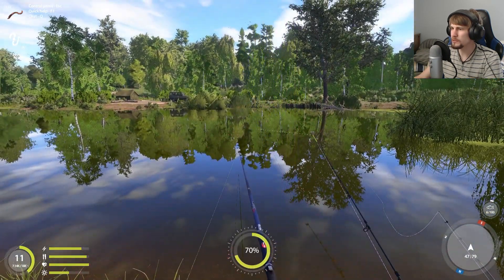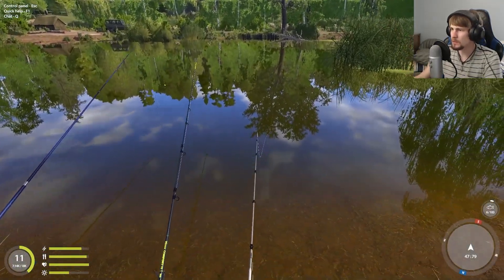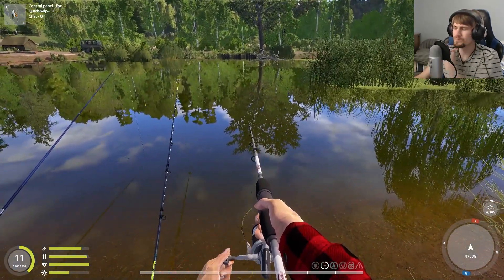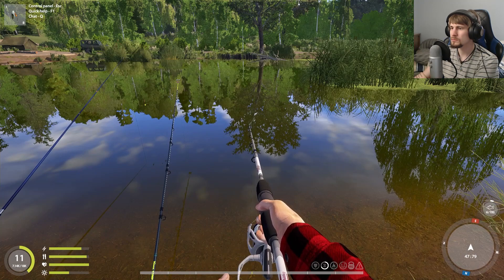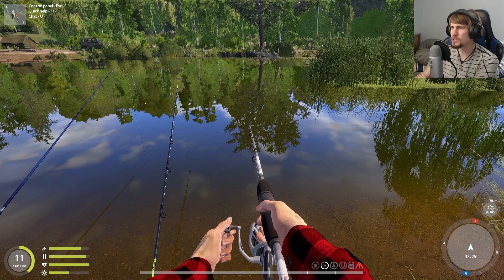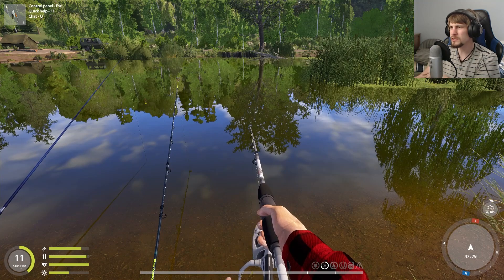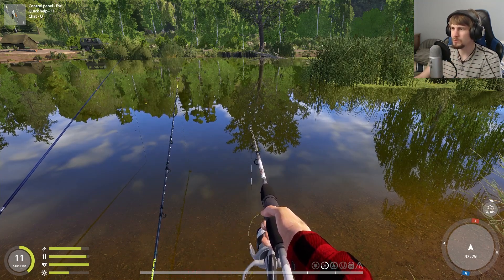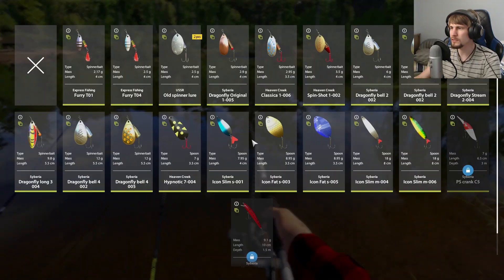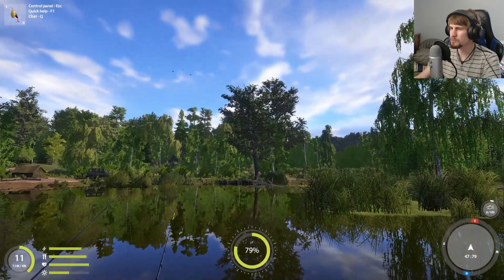Something seemed like it was on there good, but then all of a sudden, not at all. Set that one up again, take the spinning rod, and just reel in the rest of the way. I might actually try switching the lure on the spinning rod. Maybe I'll just let the float rod go for a while. Let me try this one — the spin shot. This one was getting us perch pretty reliably.